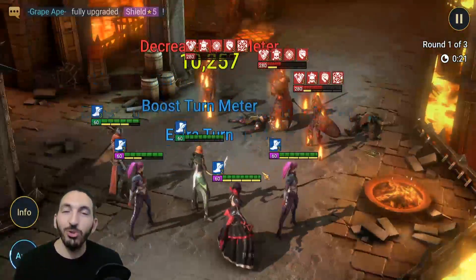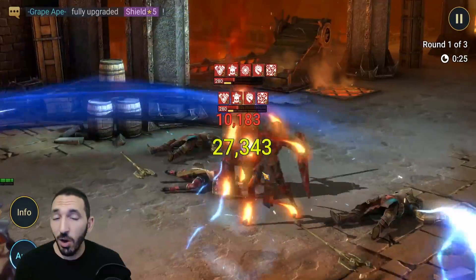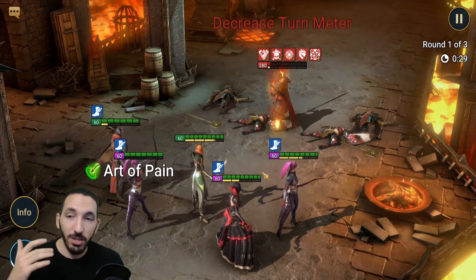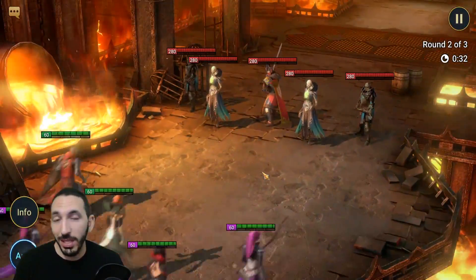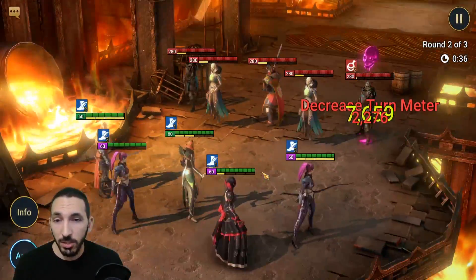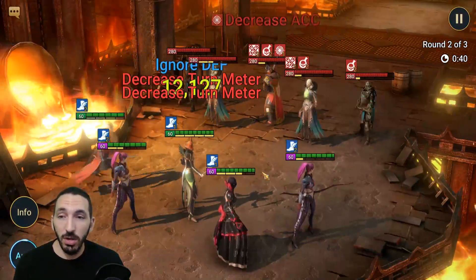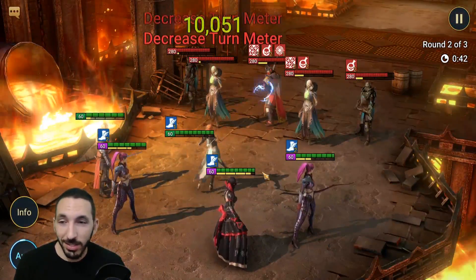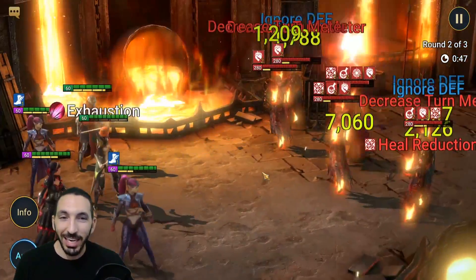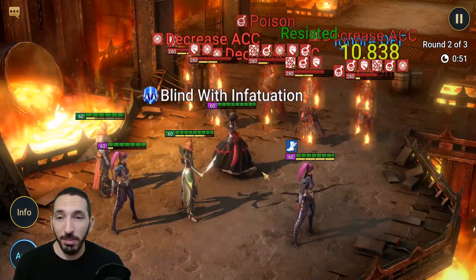See how strong the Relentless set is on any champion with low cooldowns. He gains an extra turn, the cooldown is reduced by one, and he can go again with his A2. Armiger's A2 having only a two-turn cooldown makes Relentless such a fantastic set — I cannot take it off him. It's crazy good, and I love him at level 60. If you're missing turn meter control and having trouble with dungeons like Fire Knight and Spider, this is your answer.